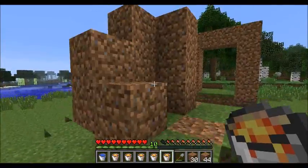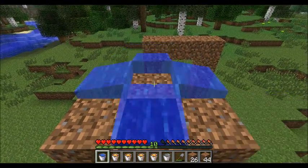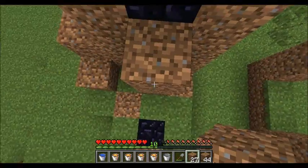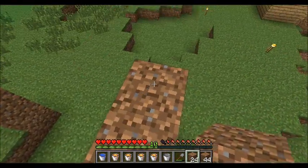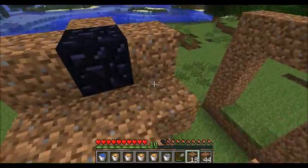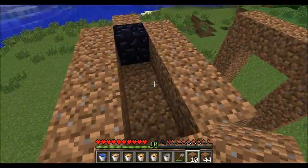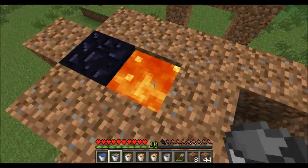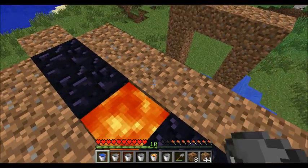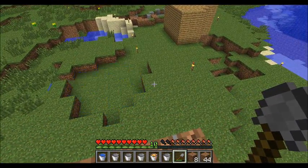I've already got flint in the base. Let's just do what we did on the ground again. Don't let go of shift — this is messy, but efficient and cost-friendly, if you want to call it that. Try not to build near the lava supply, otherwise all this water will make everything very suspicious.